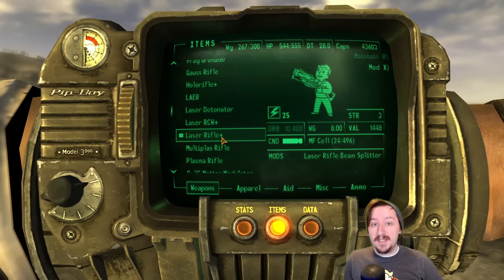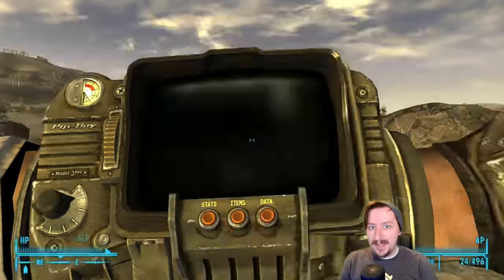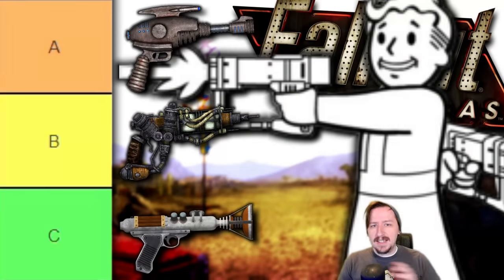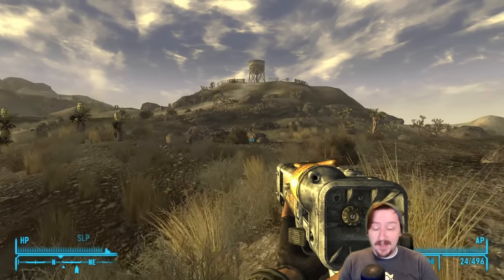Hello and welcome back to the Wasteland everybody. Today we're going to be doing another Fallout New Vegas tier list. This time we're going to be taking a look at all of the energy weapon rifles. Last time we looked at pistols, now it's time to take a look at the rifles. So let's hop right into this list.